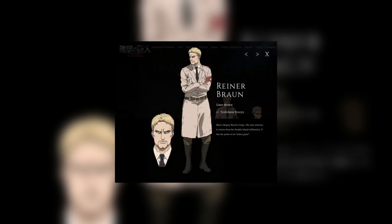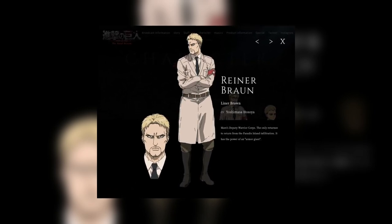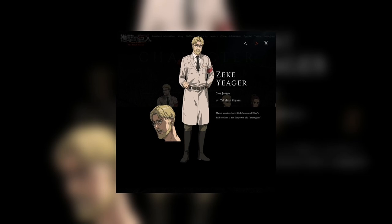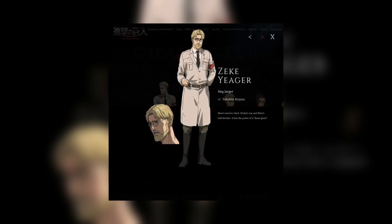The first one is Reiner Brown, and he looks great as seen in the first episode of Attack on Titan Season 4. Next up is Zeke Jaeger — he also looks great. The character designs are very nice, just as we see in the first episode.